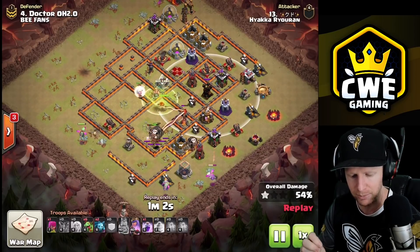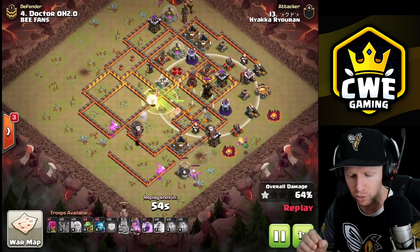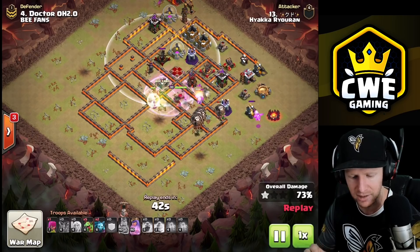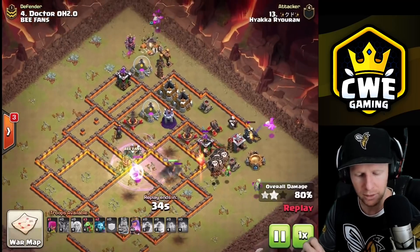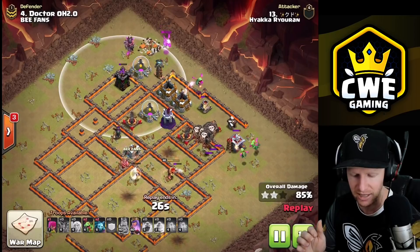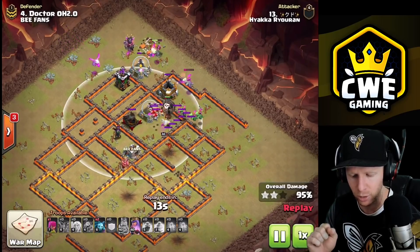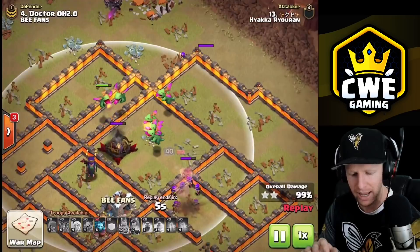The lalo comes in and charges the air defense to protect the baby dragons coming in behind it. Baby dragons try to direct-target as many defenses as possible but also need to clear trash - just sprinkle them in and they can work together as long as they aren't clumping up. The hound gets smoked but the queen is still healthy. Her healers are getting targeted by the expo, which isn't ideal, but more baby dragons come down to circle the base.